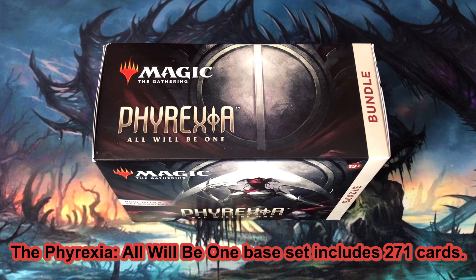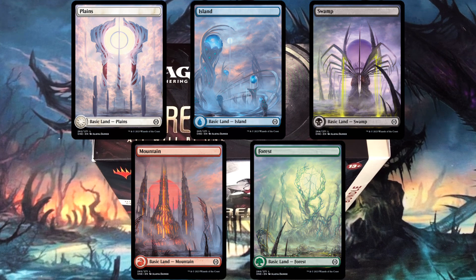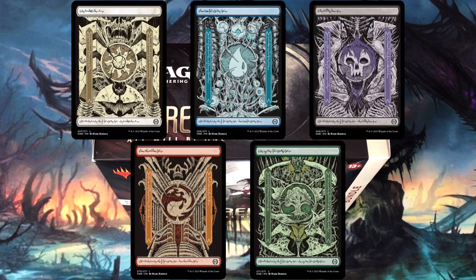Phyrexia All Will Be One base set includes 271 cards breaking out into 101 commons, 80 uncommons, 60 rares, 20 mythics, and 10 basic lands. Five of the basic lands feature Phyrexian Panorama Full Art while the other five full art lands have been Phyrexianized.